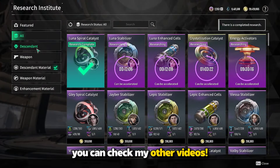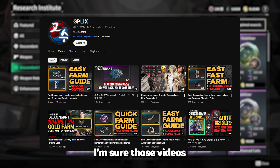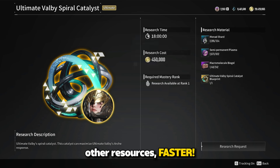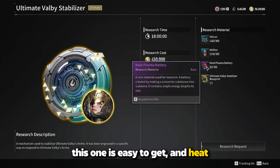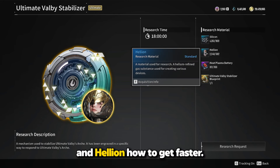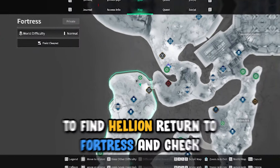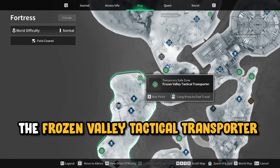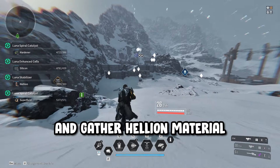To get all other resources, you can check my other videos — I'm sure those videos will help you farm other resources faster. Also, I'm going to cover Silicone and Helion. To find Helion, return to Fortress and check the Frozen Valley Tactical Transporter Area to gather Helion material.